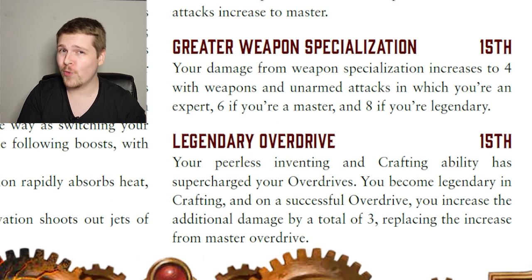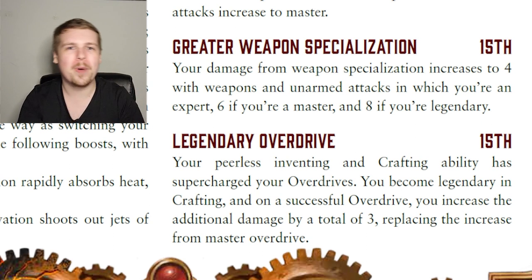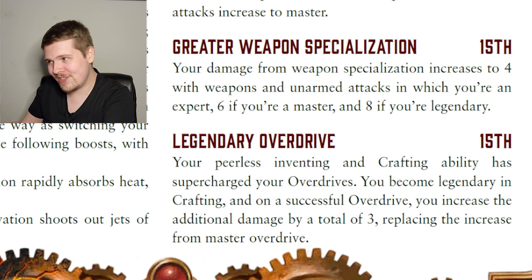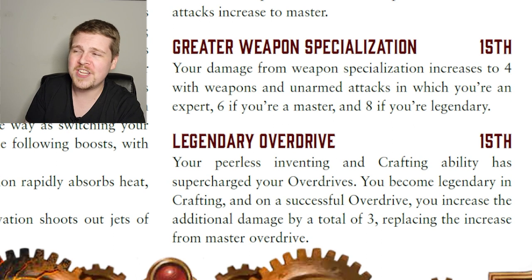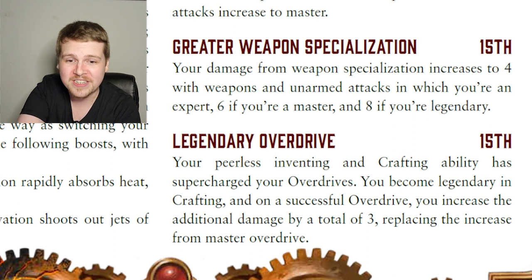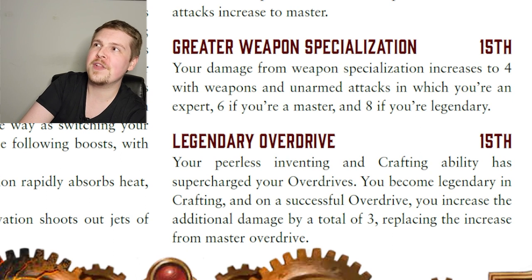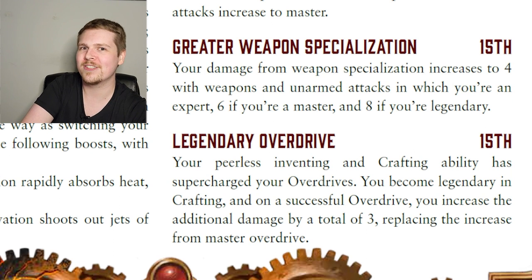Level 15 brings Greater Weapon Specialization, Legendary Crafting automatically, and another bonus damage point from Overdrive. At this point, Overdrive is dealing your Intelligence modifier plus three in extra damage — at level 15 with a 20 Intelligence, that's probably eight bonus damage on top of what you'd get from Legendary Weapon Specialization, meaning an inventor is hitting for around 14 flat bonus damage on every attack.